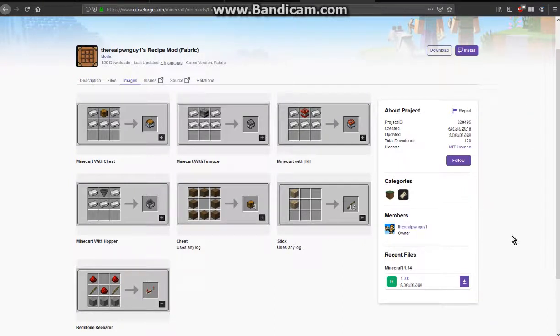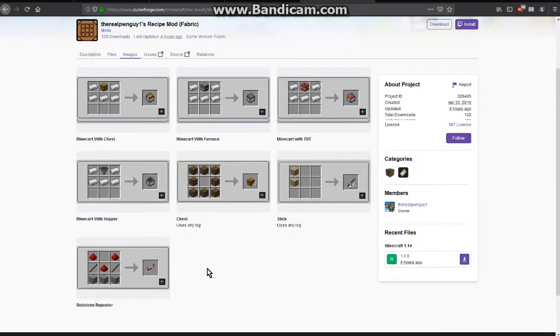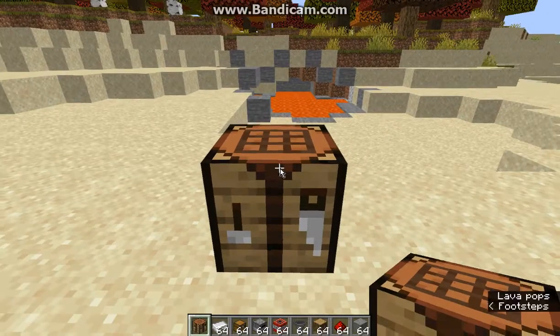Hello everyone, welcome to another Fabric Mod review, this time on the real Pongai 1's recipe mod. The mod allows you to have different crafting recipes that probably make it a lot easier, such as crafting minecarts in less steps, as well as obviously giving ability to woodstone repeaters, chests and sticks in a lot more useful recipes.